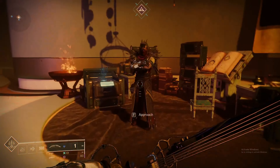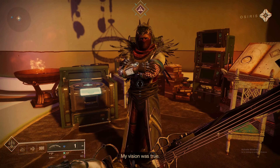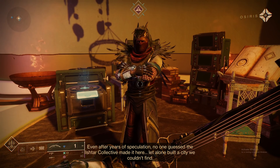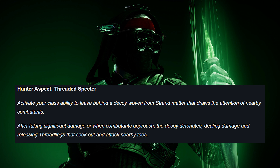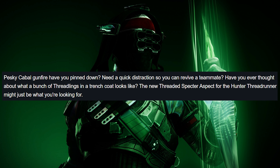Aspects were purchasable for as little as 150 Strand Meditations and were pretty easy to come by as long as you were using the Strand subclass. First up, the Hunter. The Hunter Aspect is called Threaded Specter: activate your class ability to leave behind a decoy woven from Strand matter that draws the attention of nearby combatants. Pesky Cabal gunfire have you pinned down? Need a quick distraction to revive your teammate? The new Threaded Specter aspect for the Hunter Threadrunner might be just what you're looking for.